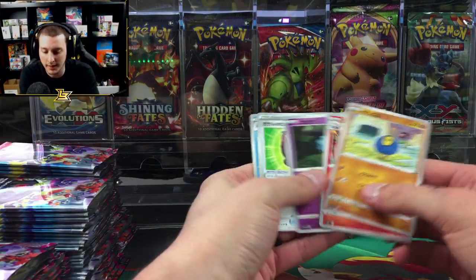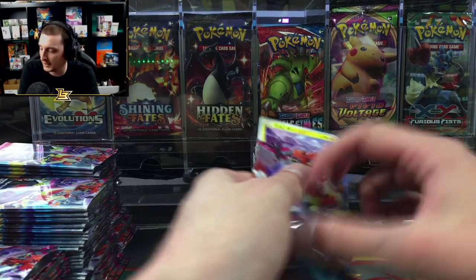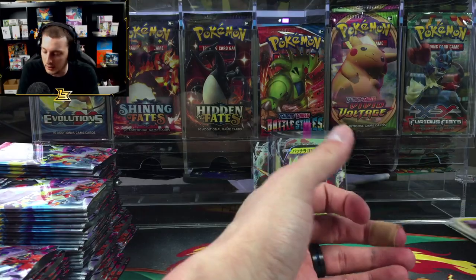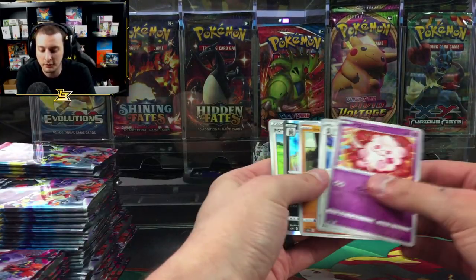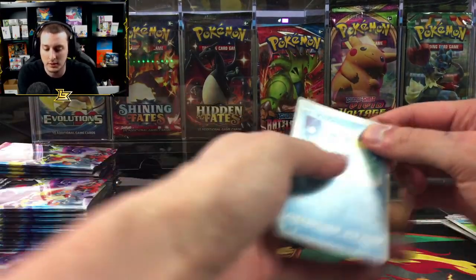It's been getting worse with every set — Battle Styles is worse than Shining Fates print quality-wise. These Japanese ones just feel so good. Like, does it feel good to pull a card and not have it be off-center with crazy chew marks around the edges?